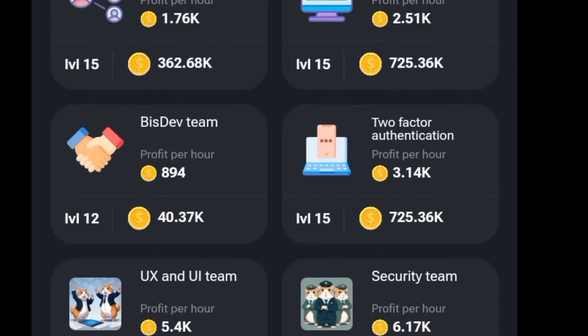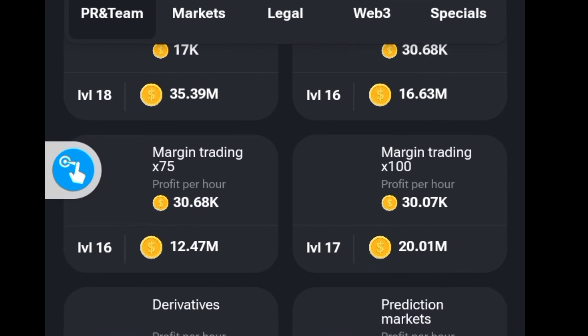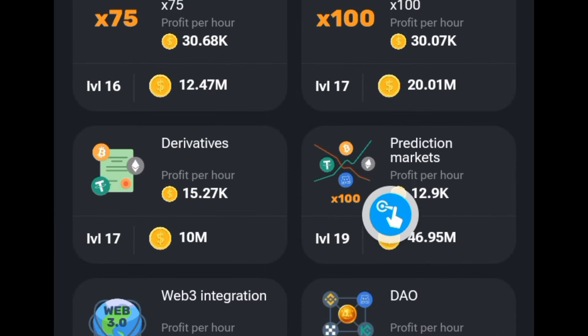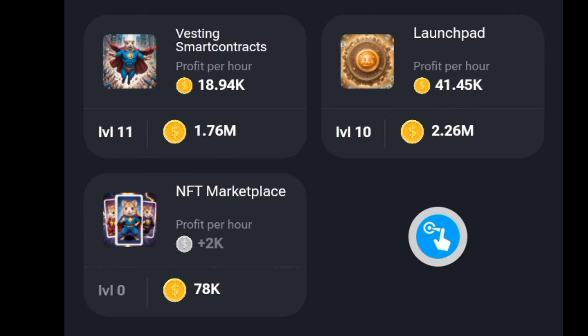Go to Security Team, which is this one right here, and get it. After this, go to the Market section and look for Prediction Markets x100 and get it. After that, go to Web3 and get this one right here — NFT Marketplace.